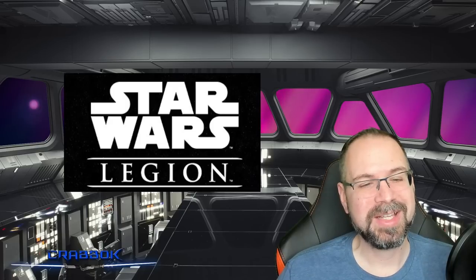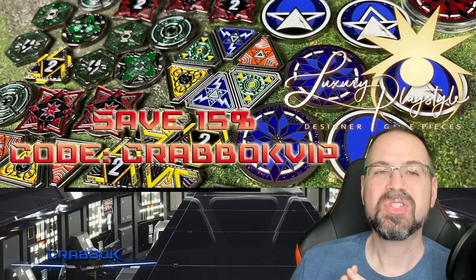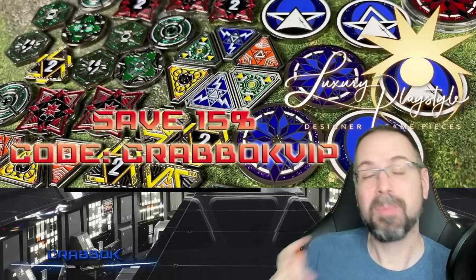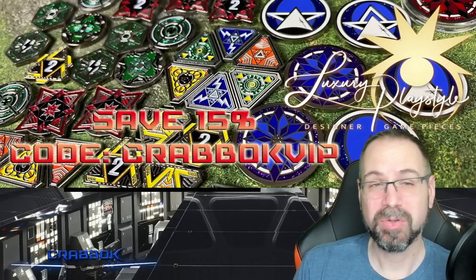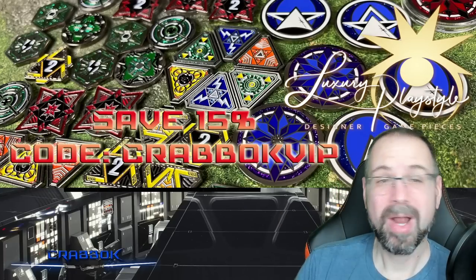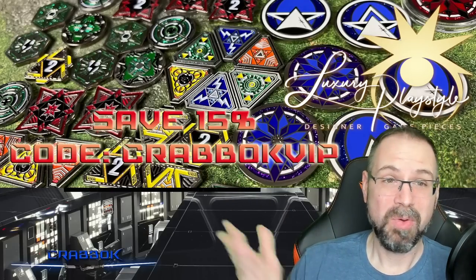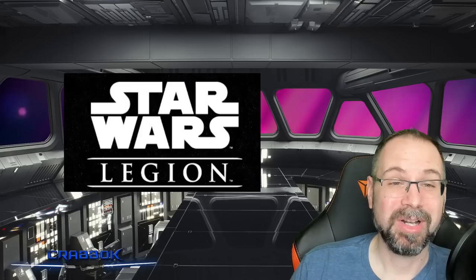I also want to thank today's sponsor, Luxury PlayStyle — amazing full metal tokens, fully compatible with Star Wars Legion. As you get better and better into this game and decide down the road that you want to upgrade your tokens to the best on the market, check out LuxuryPlayStyle.com. They're absolutely amazing — full metal, double-sided. Use code CRABOCKVIP when you're there to save 15%. Definitely use that code; you're going to love those tokens.